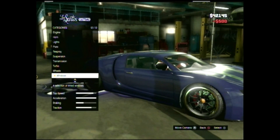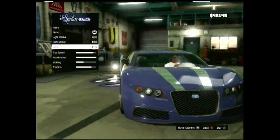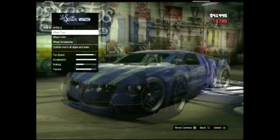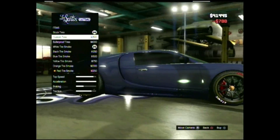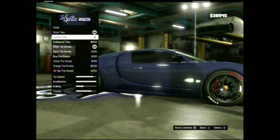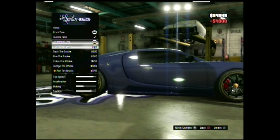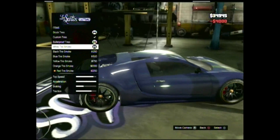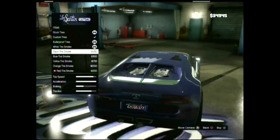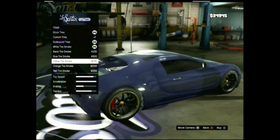You can also get limo-tinted windows, which is pretty cool. Under accessories, you can get bulletproof tires and custom tires — it would look really sick if you could write your name on them. You can also get tire smoke, which changes the color of your skid marks when you drift.